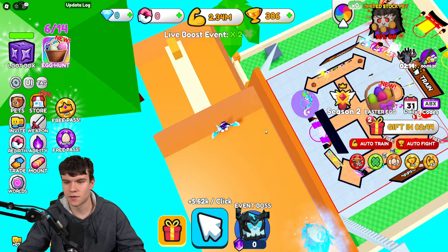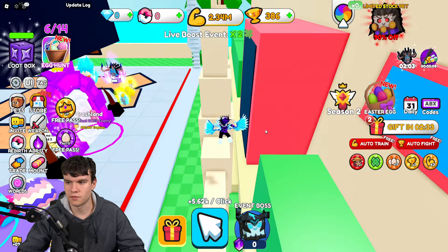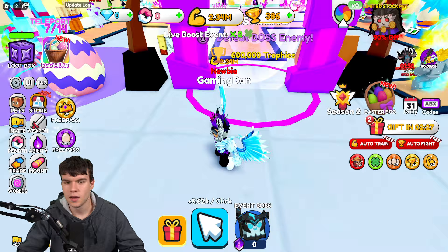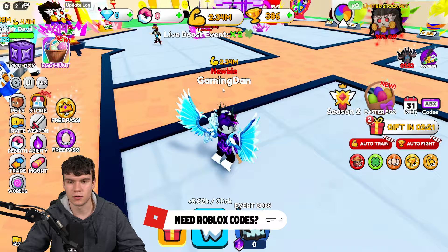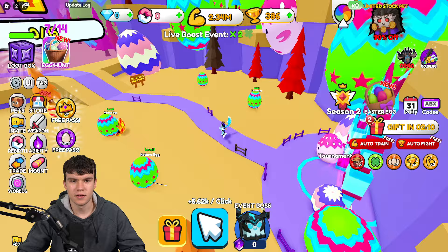Now that you guys have that one, follow me for another one. I'm going to jump back down here and run across here. If you just come in this bit, you can see there's another egg just over there — make sure you have that one claimed. We're now technically more than halfway there. Just remember, defeat that boss and you'll be able to get that egg over there. What we're going to quickly do now is teleport over to the Easter area. There's one just over here right now.